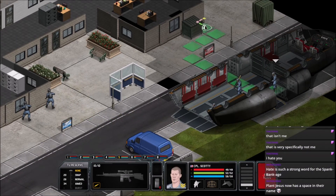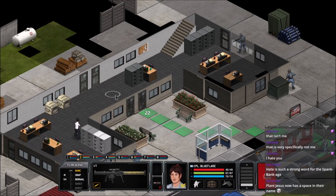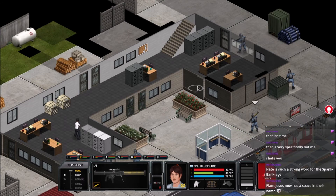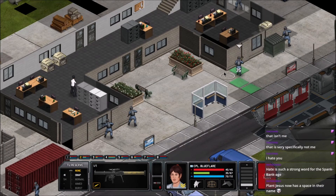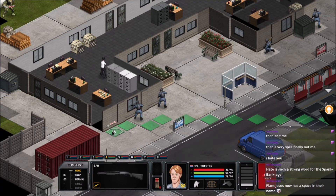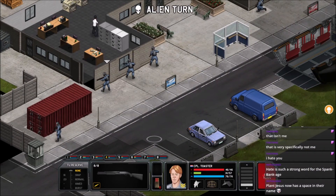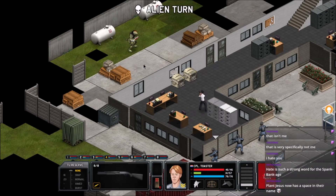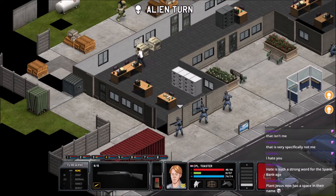Scotty can hang out on the other side backing up Plant Jesus. Blue Flare, as usual, we're gonna put our heavy sort of in the middle of everything. Can you take a snapshot at that guy? 13% — you're most likely to hit that bench that's in your way. Blue Flare, just hang out here for now, take a knee and wait for further direction. Toaster is gonna go over on this side and take point over there. That cop shot that propane tank — that sounded like we lost somebody.